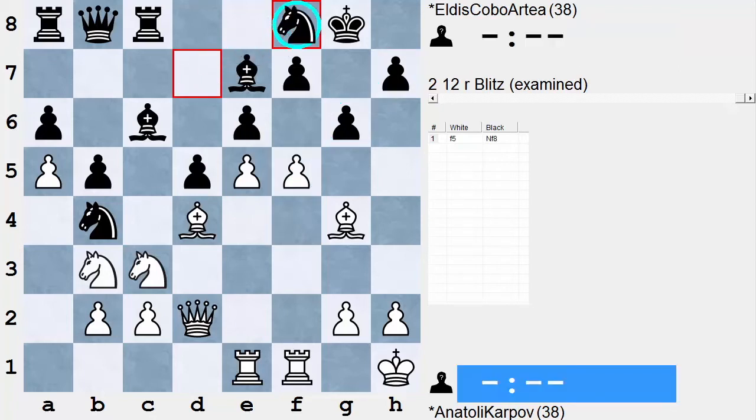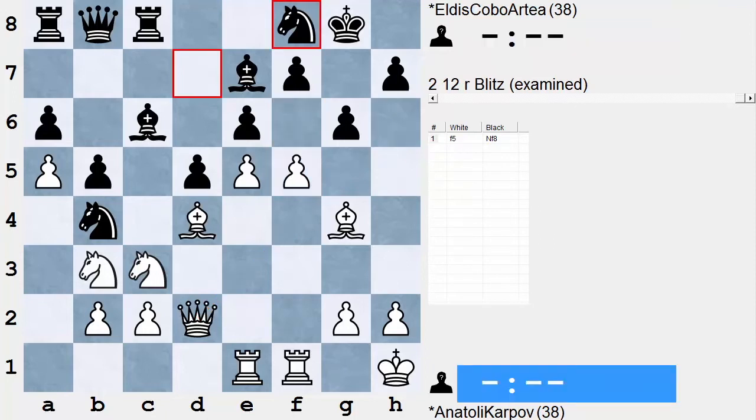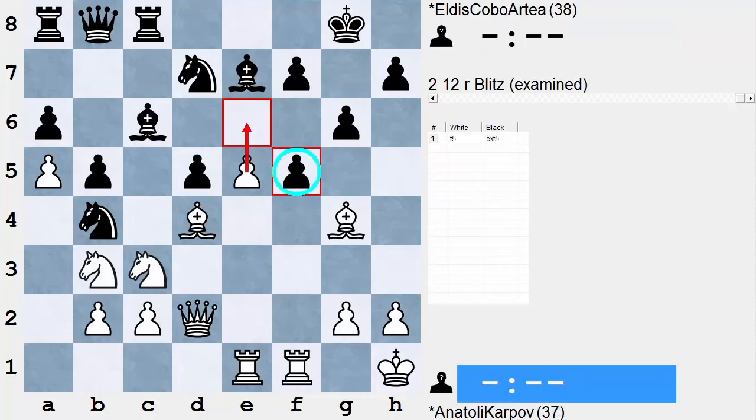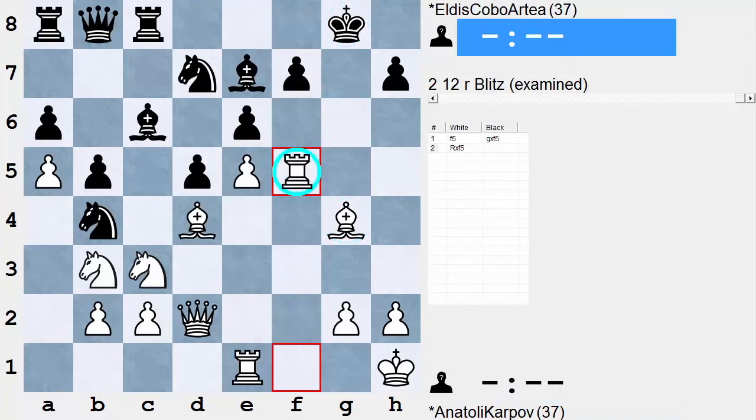For instance, if Black tries to hold e6, White just pushes forward, and suddenly queen h6 with a mating net — there's no way to meet it. Black must take with the g-pawn; the e-pawn looks very bad on account of e6 appearing in the mix. So he's got to try g takes f5. Now the king is fully exposed — increasingly exposed. And I venture to say, without even calculating, that rook takes f5 is also quite sound here — so much force behind it.